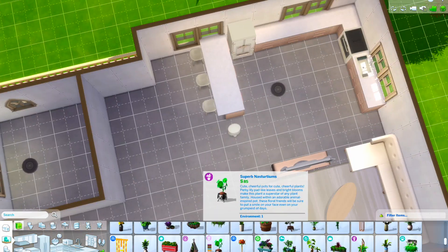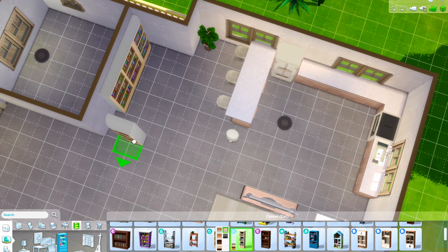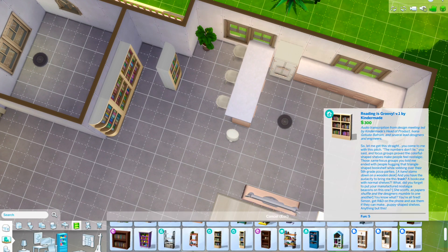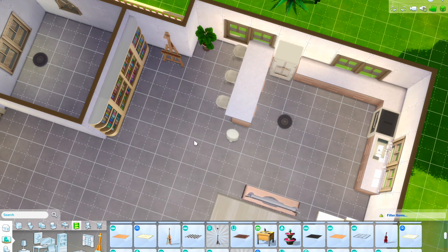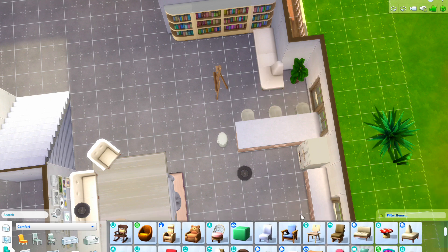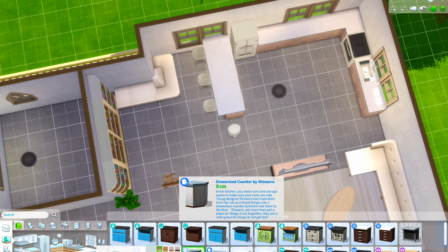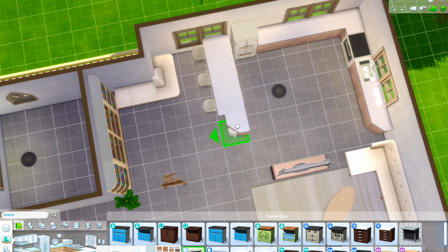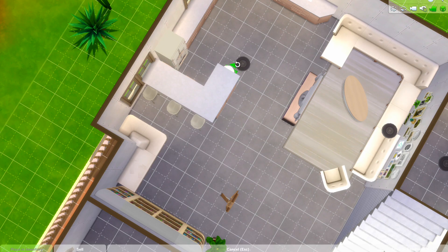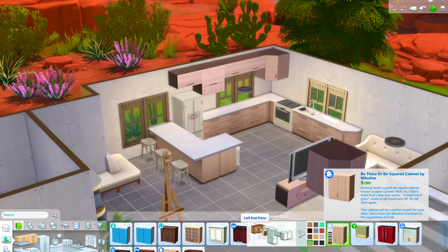The color swatches in the base game are horrible because nothing matches, which is really annoying, so that's probably why I ended up doing a lot of Dream Home Decorator in this build. I added a bookshelf in this corner as like a little reading nook area. I was going to change the bookshelf but then just left it as is - I just wanted a little area where you could sit and read. It kind of wraps around the wall as well, which took up some more space.